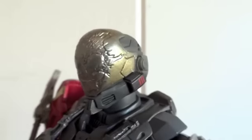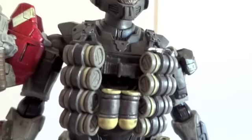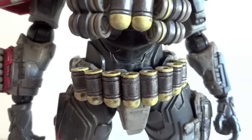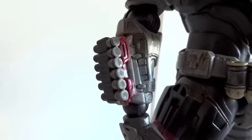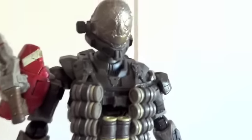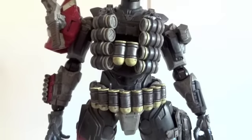Let's do a closer look at the figure itself. Here's his helmet — you can see the skull painted on, or scraped on rather; it's not really painted. There's the chest armor with a couple of grenades and his belt. This gauntlet armor piece comes with a couple of shotgun shells.